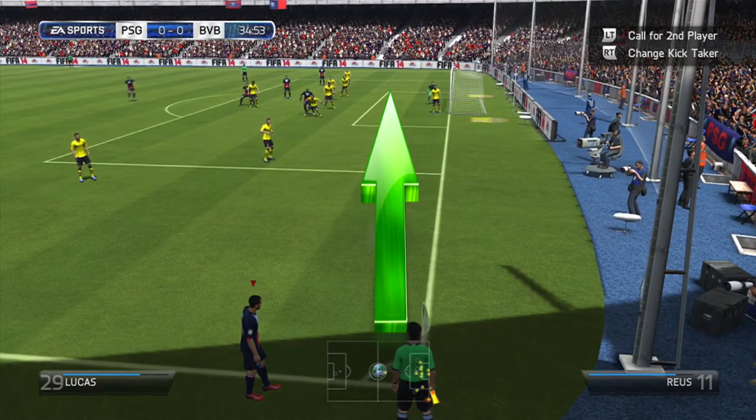This one is a different corner. It's the straightforward one — I aim for the little square box, the six-yard box. What you'd be doing after putting the bar of power on is holding your left analog stick straight up while putting the power on. I'm not entirely sure what it does exactly, but it seems to be incredibly effective.